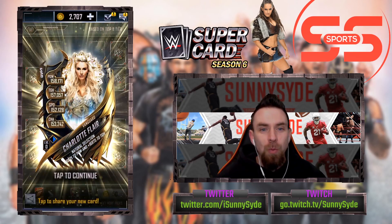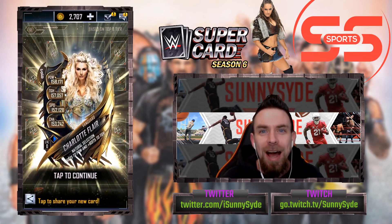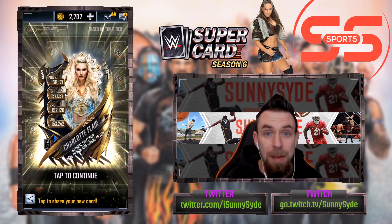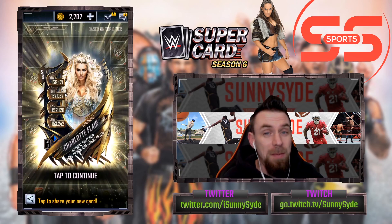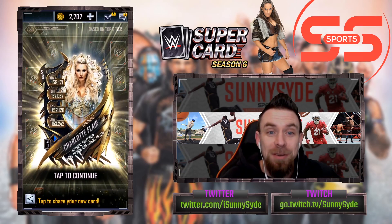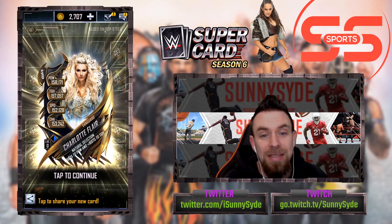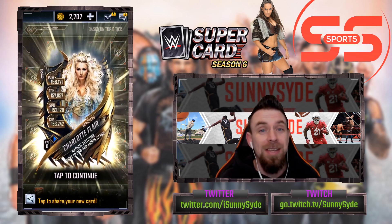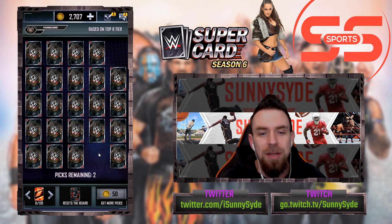Right off the bat, very first one - Charlotte Flair! It's a female, that's a good looking picture too. I swear every single pull - I pulled the Vanguard female last time, I pulled the Nightmare female, I pulled a Primal female. That's a good looking image, I love the thing in the background with her flower detail. It definitely fits the Vanguard theme. I'm glad we got it on the very first pick!